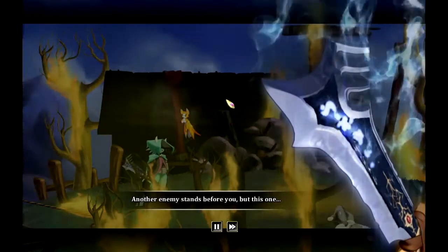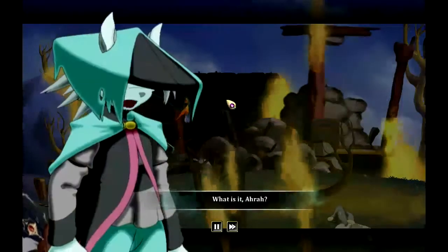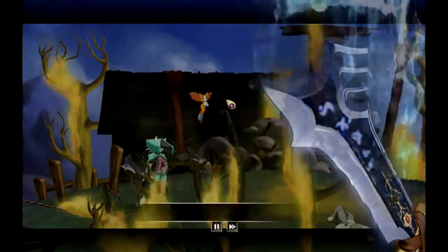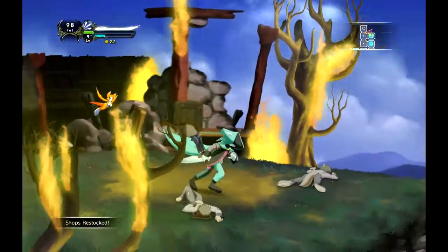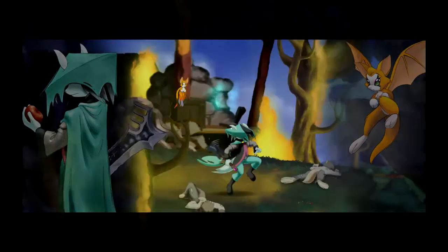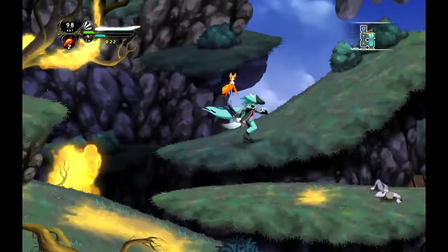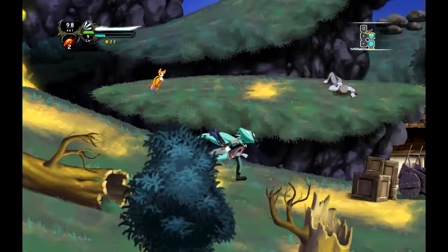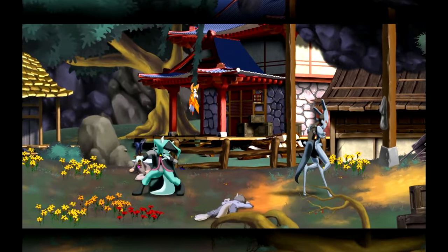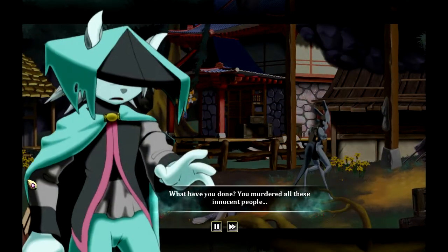Another enemy stands before you, but this one... What is it, Ara? Such hatred. Be careful, Dust. Okay, this is gonna be a boss fight. Oh my goodness. No mercy for anyone. What the fuck?! It's the Predator! What have you done? You murdered all these innocent people!